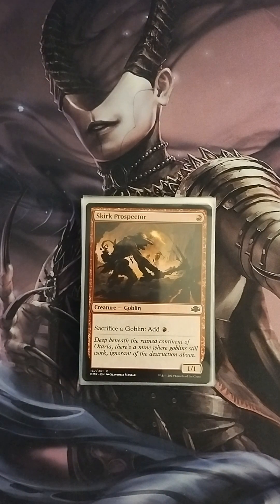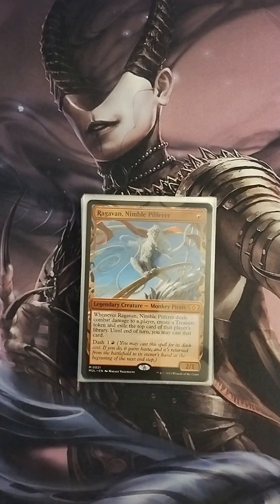Then we have Skirk Prospector, a one-drop 1/1 — I can sacrifice a goblin to add red to my mana pool, so it's a little ramp source. Then we have Ragavan Nimble Pilferer, a one-drop 2/1. Whenever Ragavan deals combat damage to a player, create a treasure token and exile the top card of that player's library — until end of turn you may cast that card. This is great in an opening hand. I've actually been able to get at least three treasure tokens out of him before he gets eliminated.